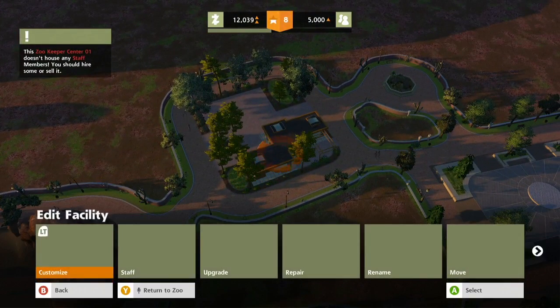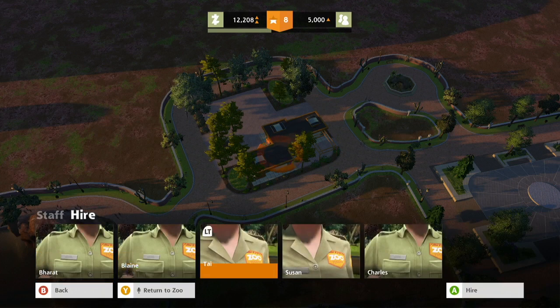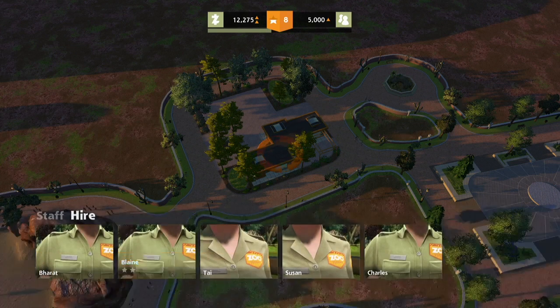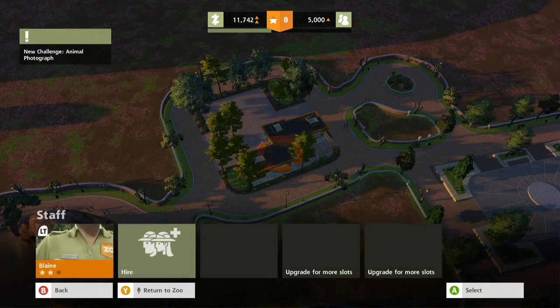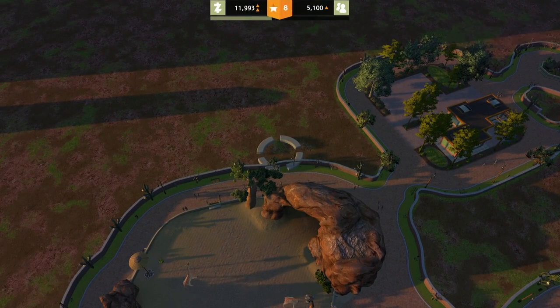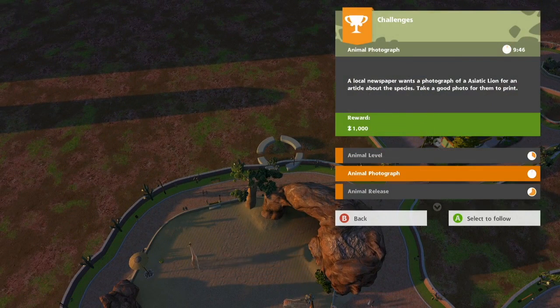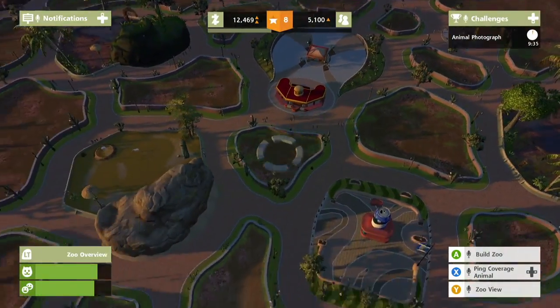Look game, I just put down the zookeeper place — you should hire some people, or sell that garbage. Blaine, you're only 700 bucks. Okay, you're a level 2 zookeeper, go do things. Oh, there was a challenge pop up — let's see, what kind of photograph do you want? I don't have any lions — you don't give me a thousand dollars for that. It's gonna cost me more to even think about a lion.